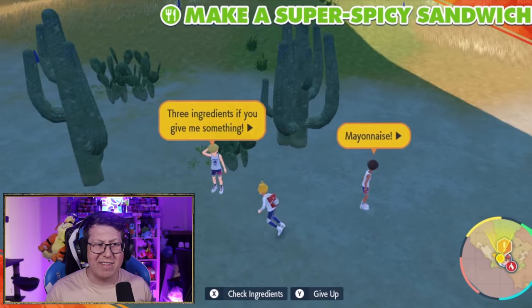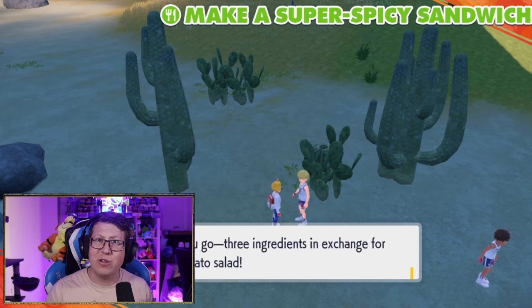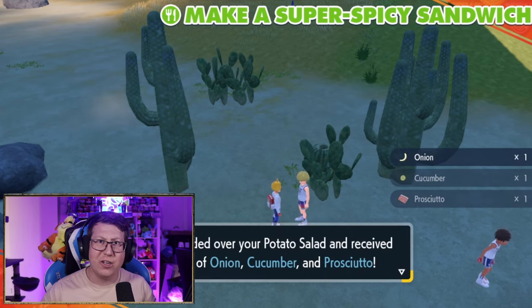Next, we want to head over to the cactus over here and speak to this guy with the blonde hair. You can trade him the potato salad that we got earlier, and he gives you three items: onion, cucumber, and prosciutto.